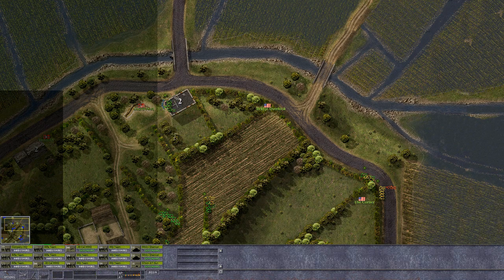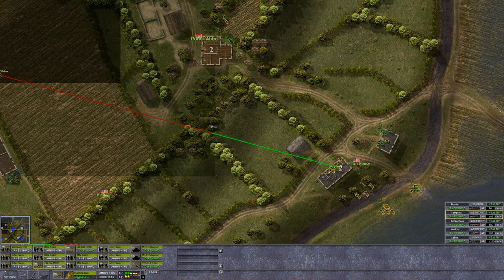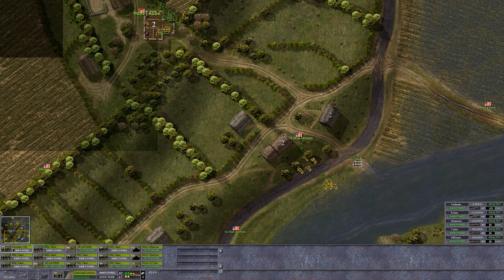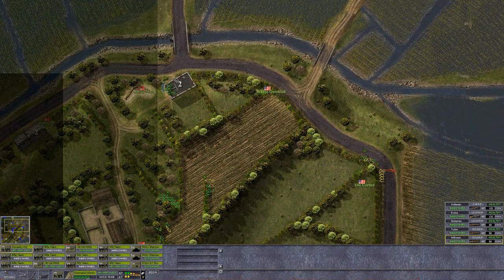Let's get the Tordical in here. I don't know what kind of range we're talking from this side — will that be able to cover anything? Nope, didn't really think so with all this foliage. But we'll get that Tordical running in here and getting set up ASAP. Get it with an MG team, and I guess we could have the Company HQ there too — just to get a little bit of morale boost and all that good stuff.